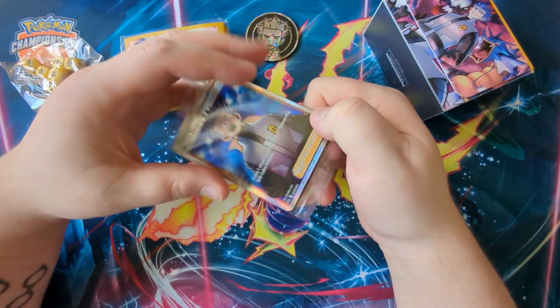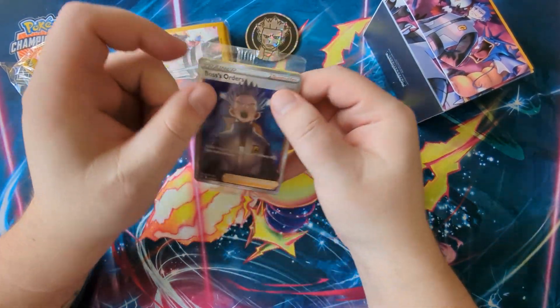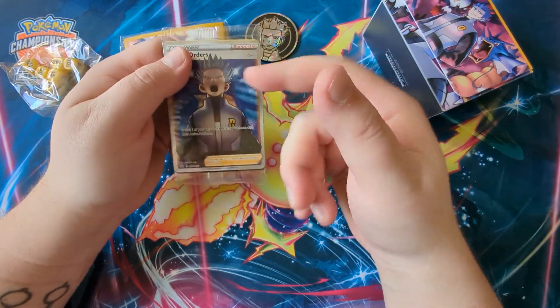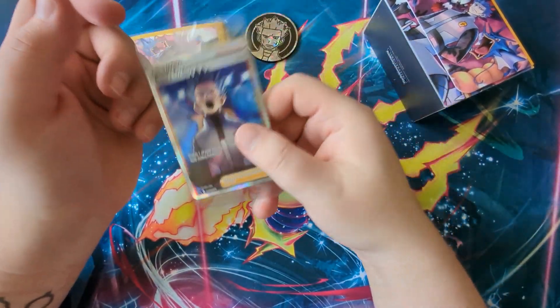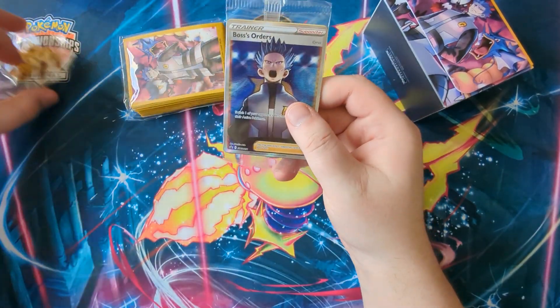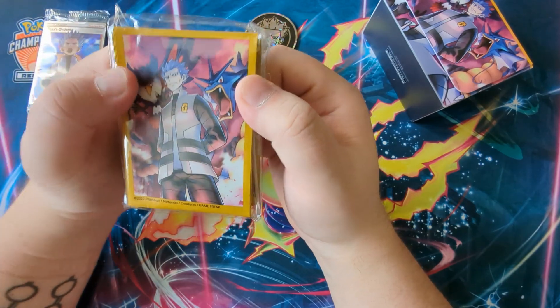You of course get the full art Boss's Orders of Cyrus yelling at his minions — very nice. You also get a Pokémon Live code card. I believe you get three other Boss's Orders that are non-full-art but are holo. I'm going to keep this sealed for now and open it soon — I just don't want to lose cards while opening other things.